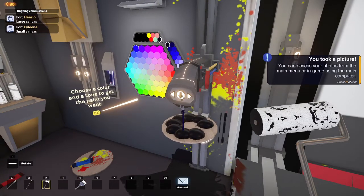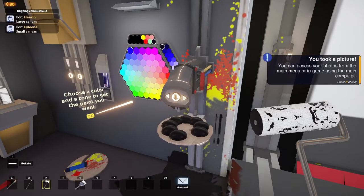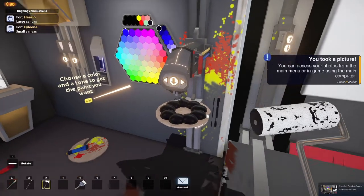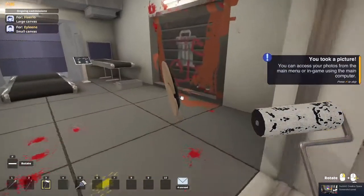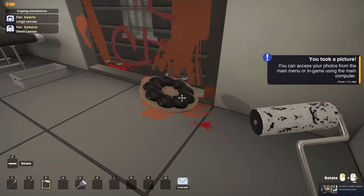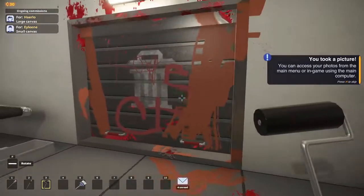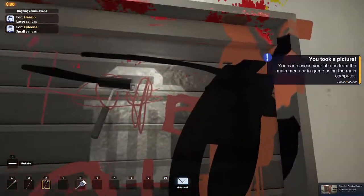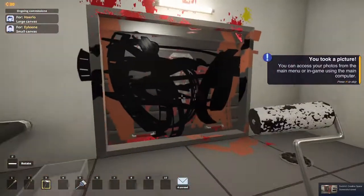Yes, yes — you are learning from the master. So once you have your black pie chart, you go to your totally-not-sewage garage door and you just scribble over it. And then you cry.